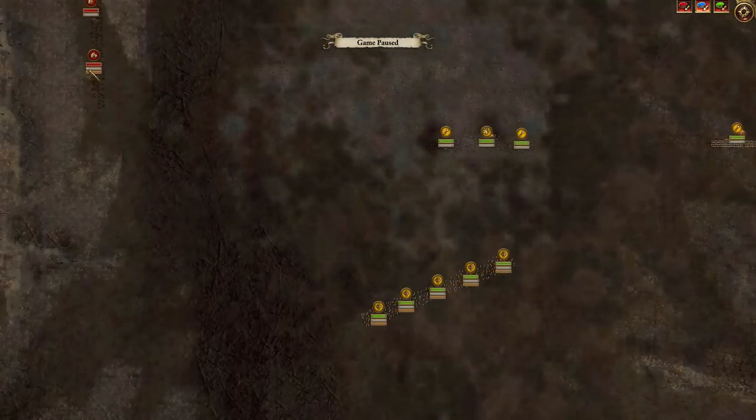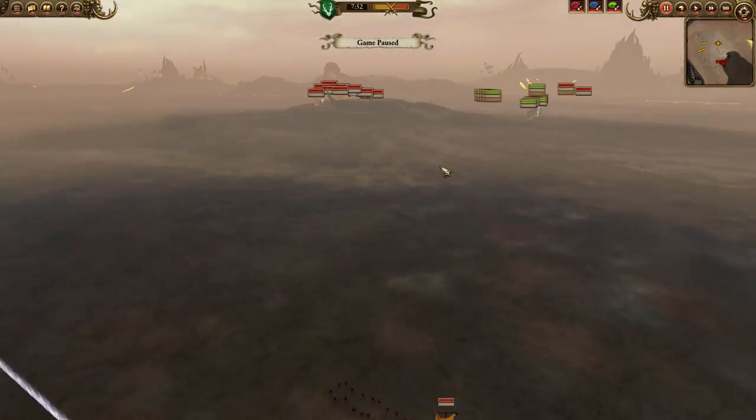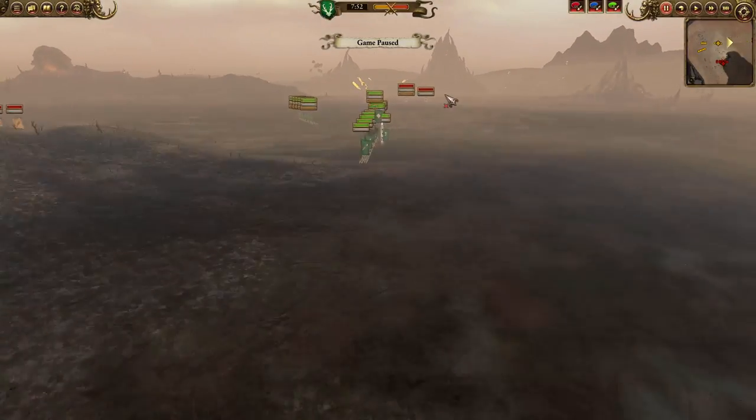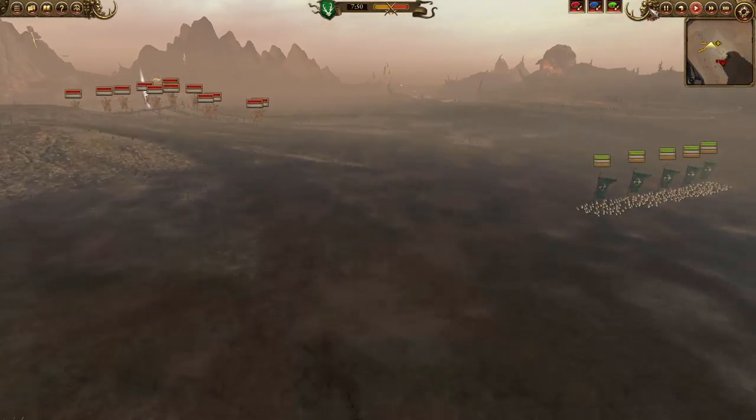I'd say it's a little bit of a mistake to put your cavalry that far apart, one on each side of the map, because unless I spawn in the very middle it's going to take one of those cavalry units a very long time to reach my force. So now let's go into play.